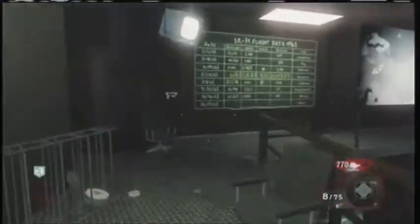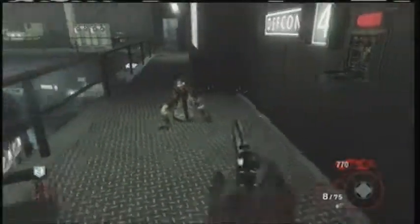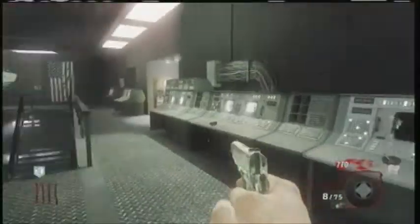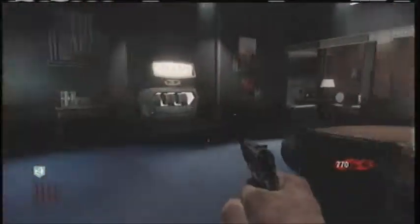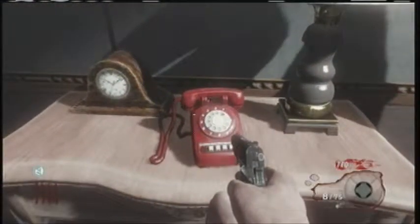One good thing about this map is that it's got teleporters across the map, so if you're in one area and it's getting hectic, you can hop in a teleporter and get the hell out of there. You walk through the teleporter and there's Pack-a-Punch. I completely passed the phone up, but it's right here on this table.